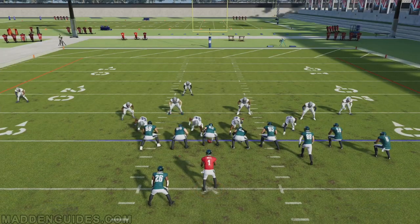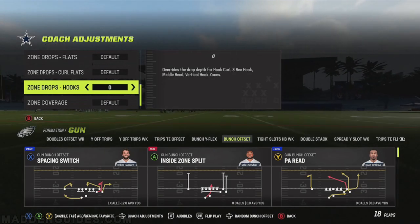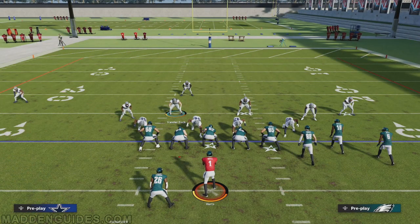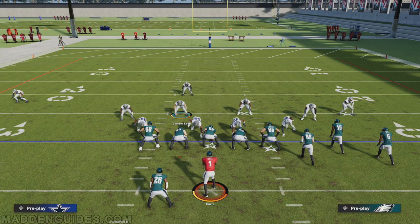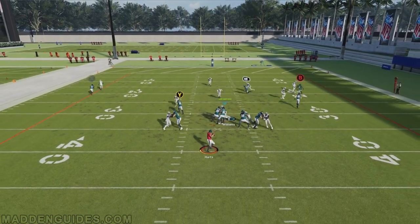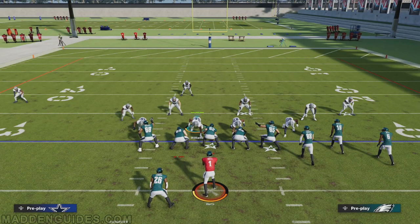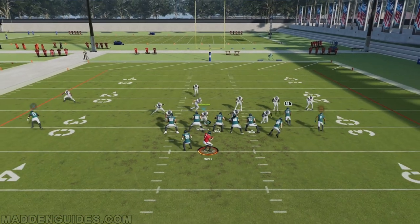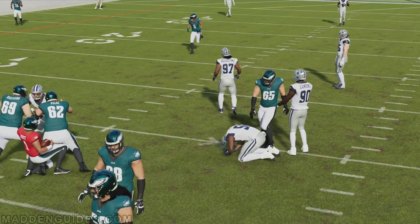Keep in mind: setting hook zones to zero doesn't mean they're always going to be set to zero. When you come out to the field, if you don't want to run that blitz, just hit the reset button and he'll drop back normally. Watch — when I snap the ball he drops back to normal depth. Whereas if I don't do the reset, watch this middle linebacker: he comes up near the line of scrimmage. So you can always reset the defense whenever you come on the field if you don't want to run that blitz.